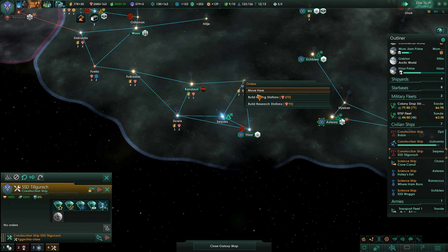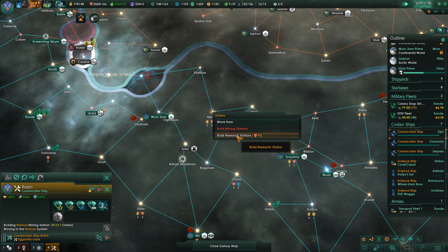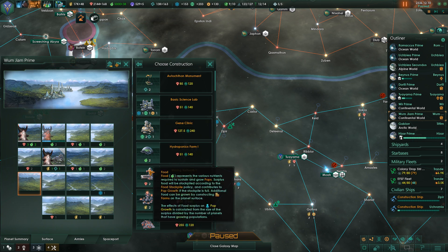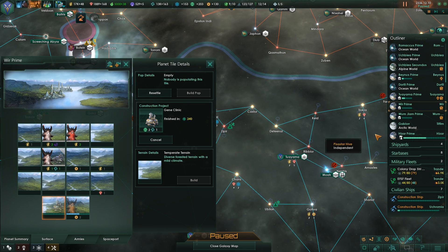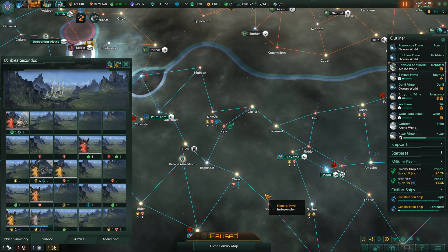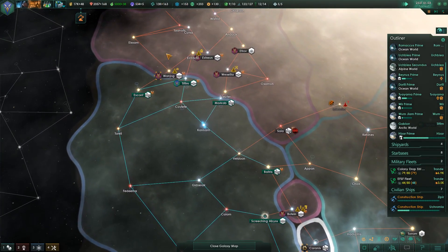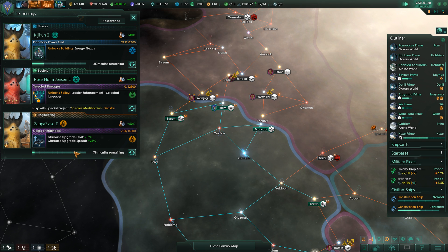Construction complete. Tile blocker cleared. Alright, let me put the gene clinic there, and over here we'll put it down here. I do have one there. Now I want to save up for the upgrade here. We won't get this in time, but that's okay. We are getting a good boost of speed because Zapposlave is Expertise Voidcraft. So that's nice.